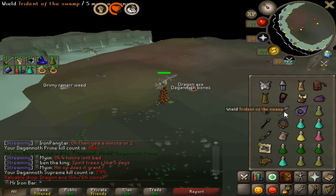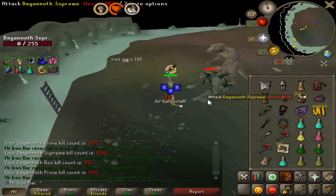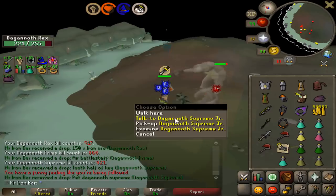Dragon axe drop to start things off! I have enough space to pick up all these drops. Wait - I just got a Supreme pet!